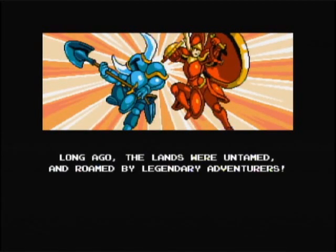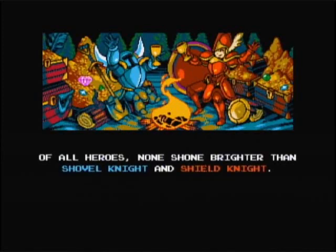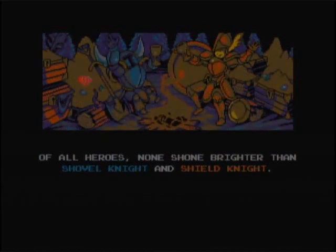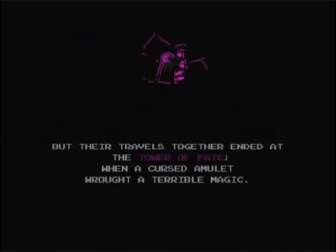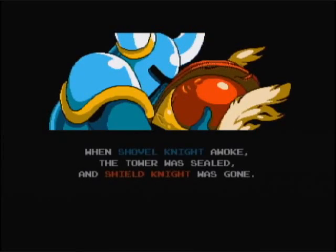Long ago, the lands were untamed, then roamed by legendary adventurers. Of all heroes, none shone brighter than Shovel Knight and Shield Knight. But their travels together ended at the Tower of Fate, when a cursed amulet wrought a terrible magic. When Shovel Knight awoke, the tower was sealed, and Shield Knight was gone.